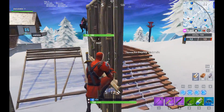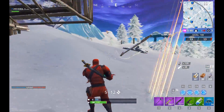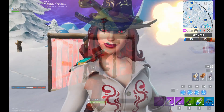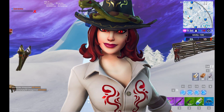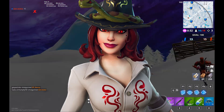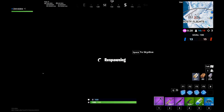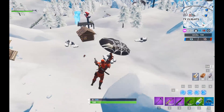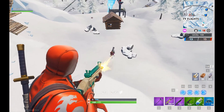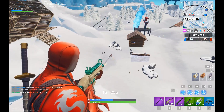Coming in at number six we have the Sidewinder, and this is basically Calamity but older and with snakes. It looks almost identical to Calamity but as a snake person — she looks older and more crazy.